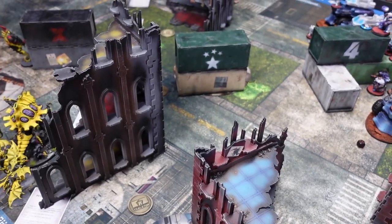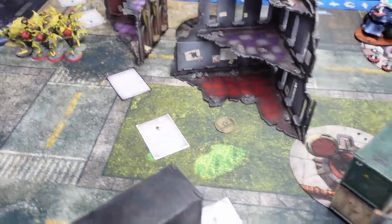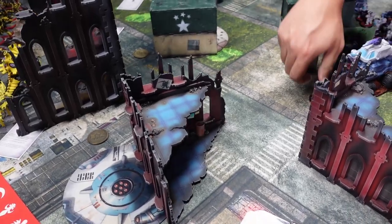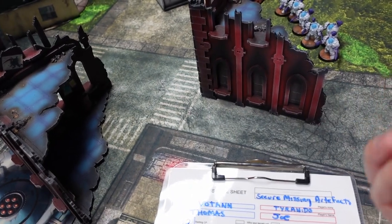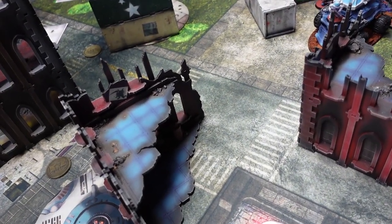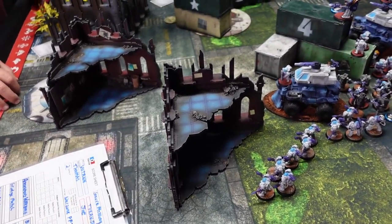Rolling for first turn — Joe gets a two, Thomas gets a one on his famous harlequin dice. The joke is those dice have the symbol on the sixes, but back in eighth edition you wanted ones, so now rolling a one on them is fitting. Joe is going to go first. We'll be back at the psychic phase because it matters a lot with his army.